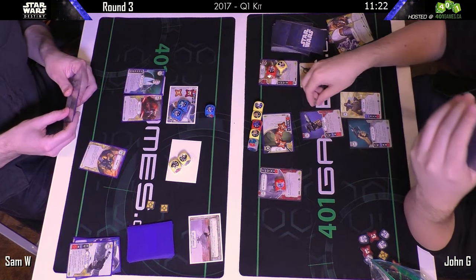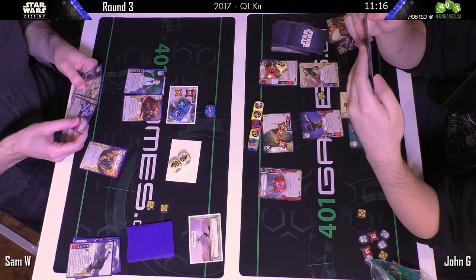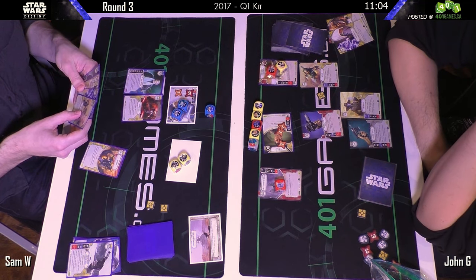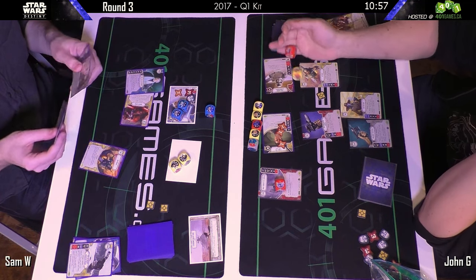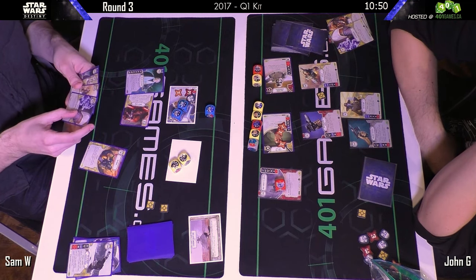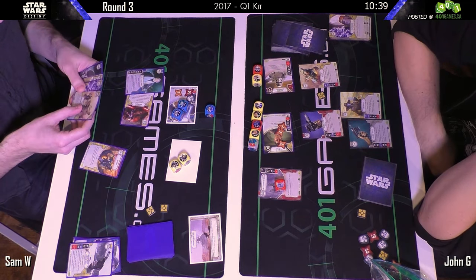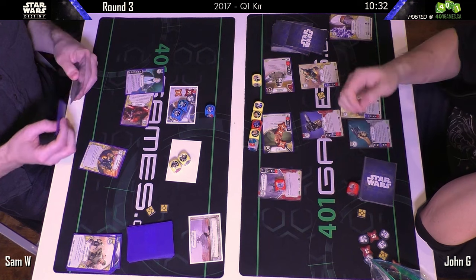If you're playing red against a red-yellow Villain deck, odds are they have some sort of control on hand because they just have so much access to good control cards. It'll be interesting to see additional control options — particularly for hero, because one of my pet projects is making hero mill good. It has the mill, it has discard die faces, it just doesn't have the control that red-yellow Villain has.